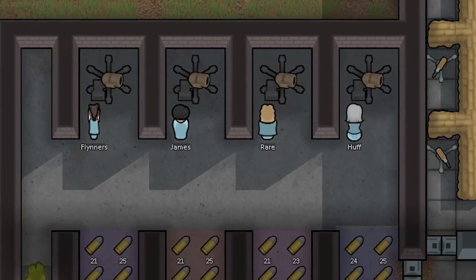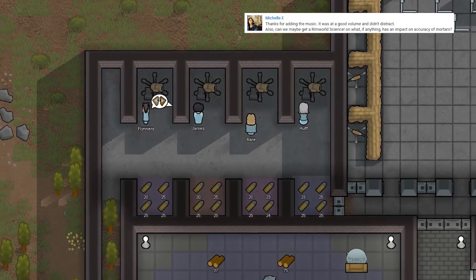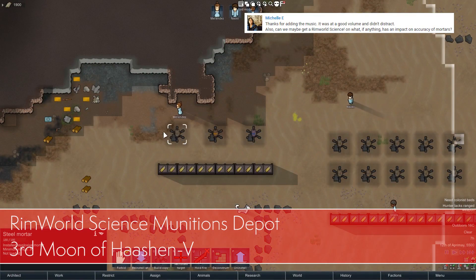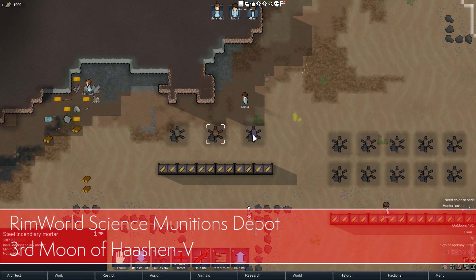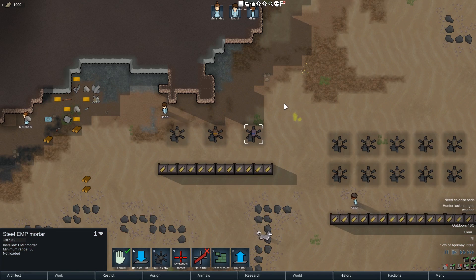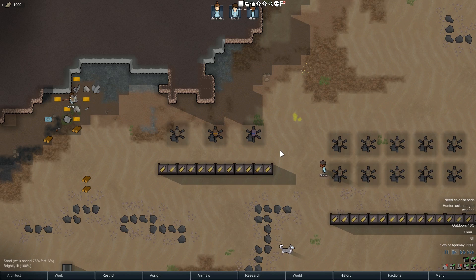Welcome back to RimWorld Science where today we're going to have a closer look at mortars. There is an explosive mortar, an incendiary mortar, and an EMP mortar — three different kinds. They all use the same kind of ammo, which are shells. In older alphas these were made just out of steel, but now they're made out of steel and chem fuel.